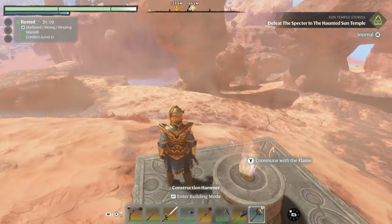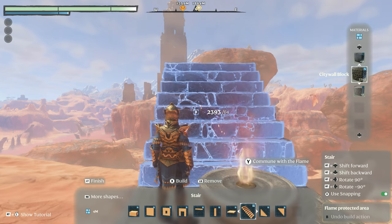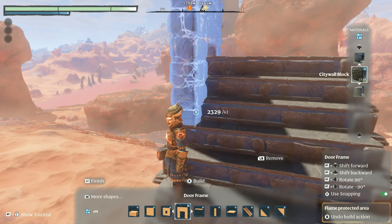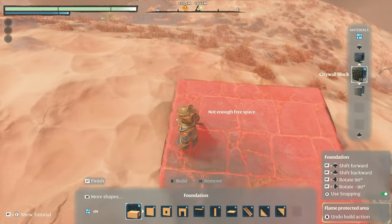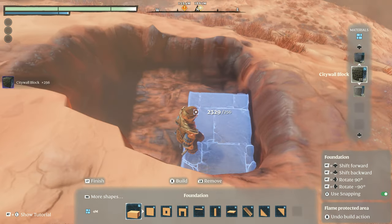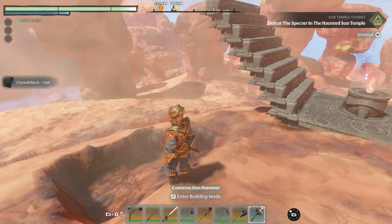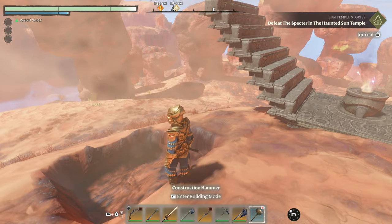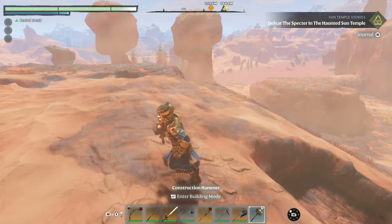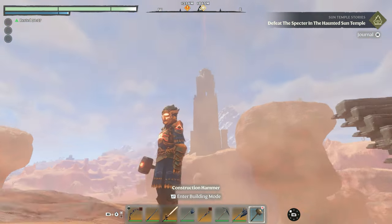The best way to think about Enshrouded in terms of building is you need to think in a three-dimensional space — you can build up and you can also build down. One of the cool things the game does is that if you build a structure and then delete it, you actually delete the terrain in front of you. That gives you a really wide array of options: you can build into mountains, way underground, or way up into the air.